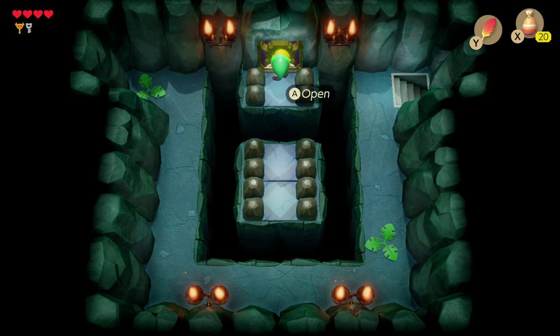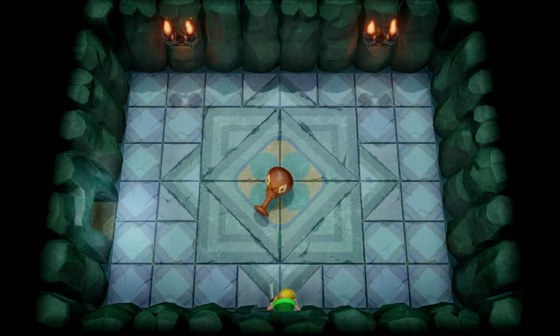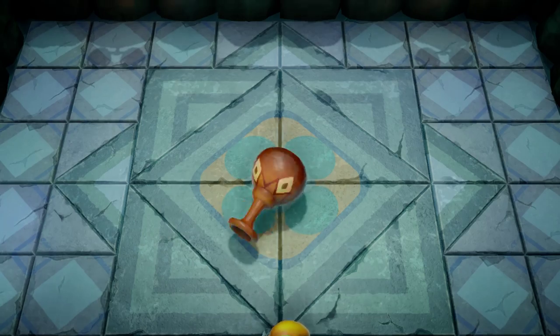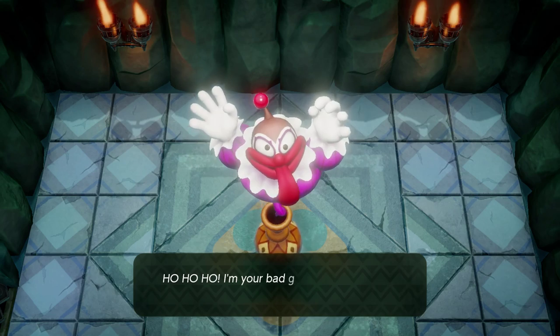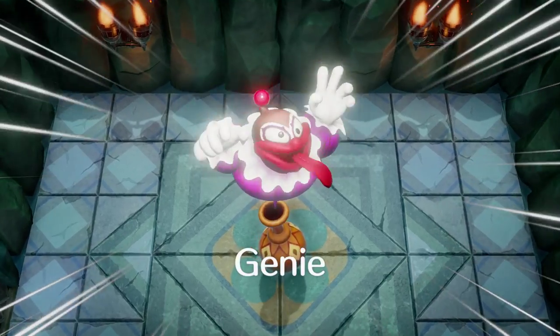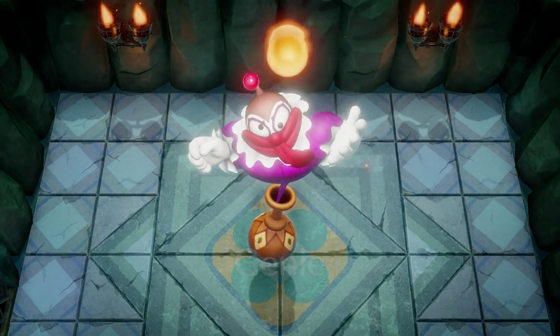Here we go — the boss room! It's Bottle Grotto. So what do you think is in the bottle? It's a genie! I guess you would be the bad guy — you're the boss.